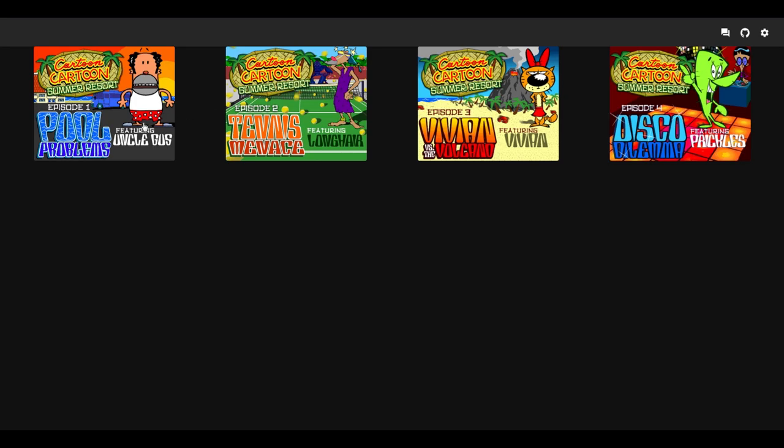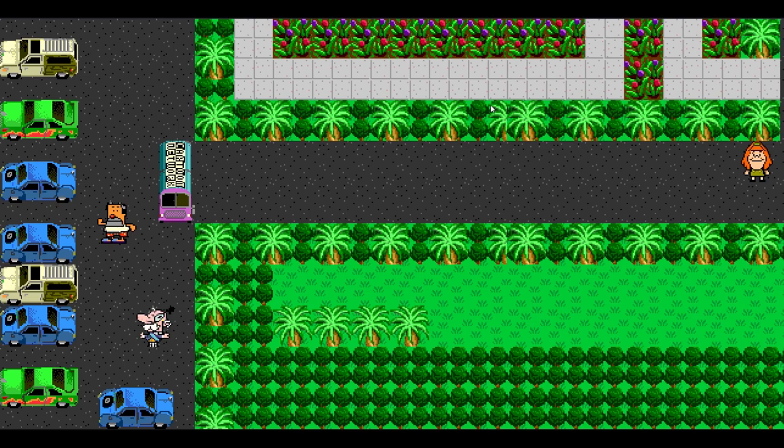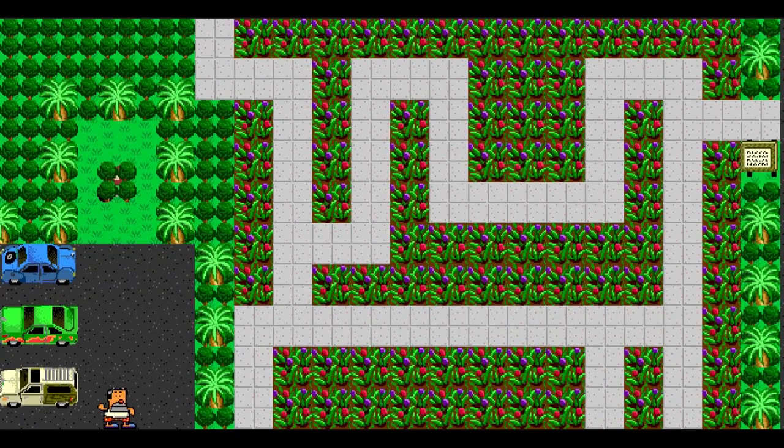Let's go straight into episode one: Pool Problems. That music is ingrained in my brain. One of the nice things about this is you can make the music quieter. You can also change if you want the smooth animations or the old animations which run at 12 frames a second. We're going to put the smooth ones on, and you can either have pan between maps — the way the original game ran — or center on player. We're going to set it to pan between maps because OBS doesn't record Firefox particularly well, so this way it looks a little bit better. I have tested this — it does work.